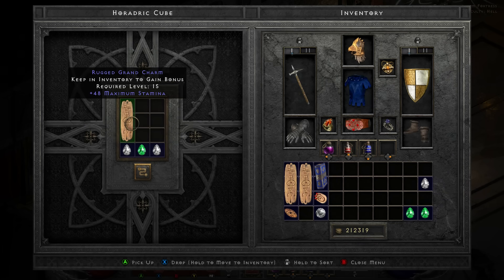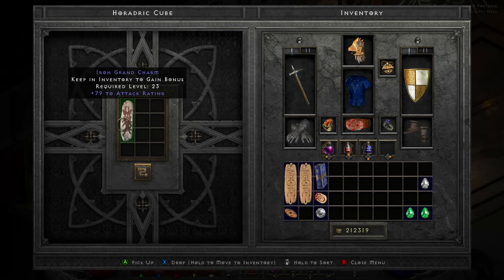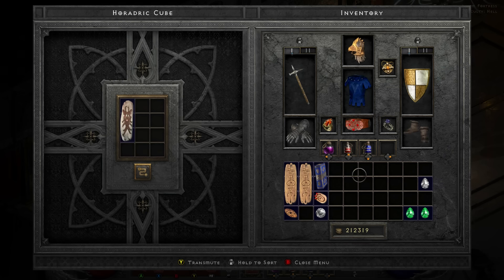So right here we've started off — the Rugged Grand Charm has got plus 48 maximum stamina. I'm going to transmute it and with a little bit of luck... we have managed to get — not what we're after in the slightest — an Iron Grand Charm plus 79 to attack rating. So again we're going to use the last ones we've got and we're going to try again.